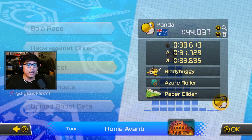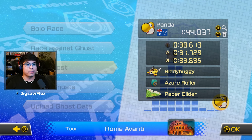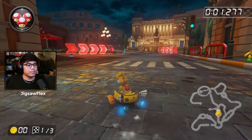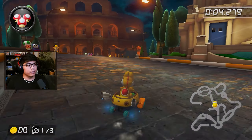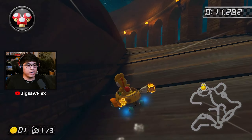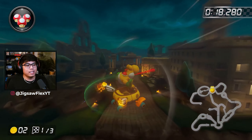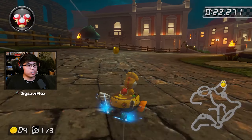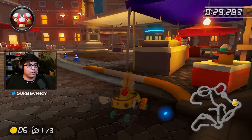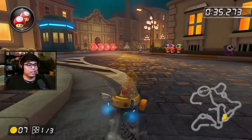Here we have Romavanti from Panda — 144.037 — using the bitty buggy, azure roller, and paper glider. Starting off, some players like using a shroom immediately but Panda doesn't here. They're basically just snaking, chaining mini turbos, going as inside as possible in the coliseum without falling. They snuck a mini turbo before the trick and are constantly gaining mini turbos off of these wider turns.